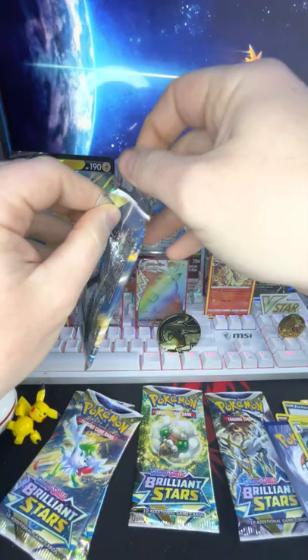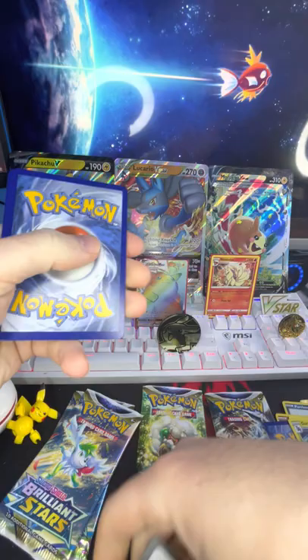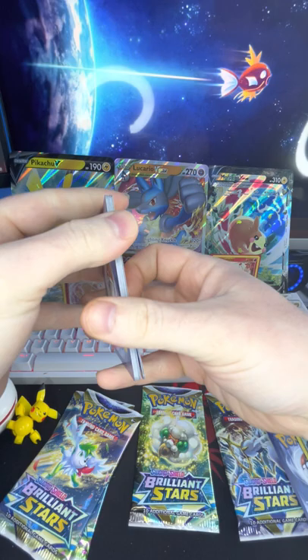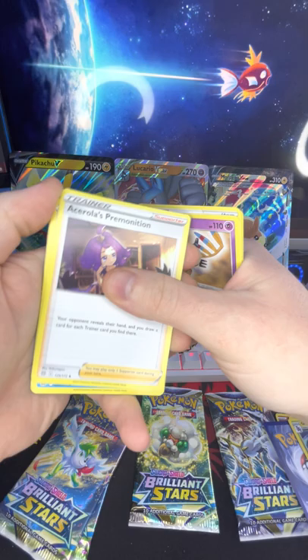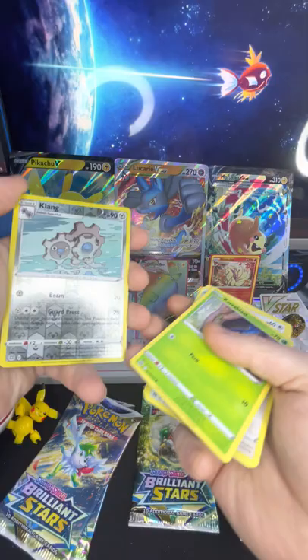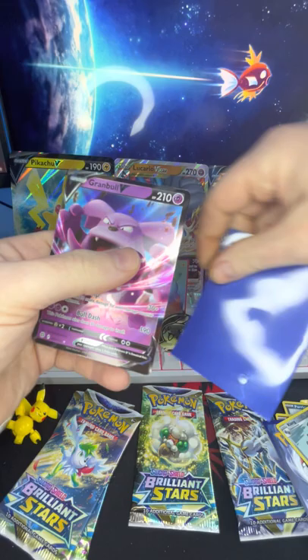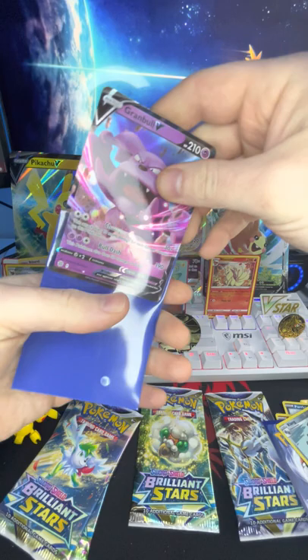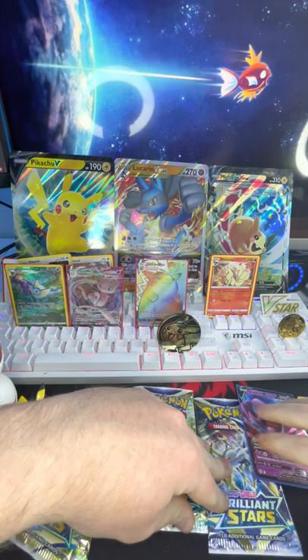Let's keep that energy up for this video, tons of goodies. All right, so we have fire energy, Pot Helmet, Siglyph, Acerola's Premonition, Starly, Riolu, Miltank — oh, a Crabominable, a reverse holo Klang — oh, and a full art Granbull V! Nice, we're gonna sleeve that one up too. That is sick.